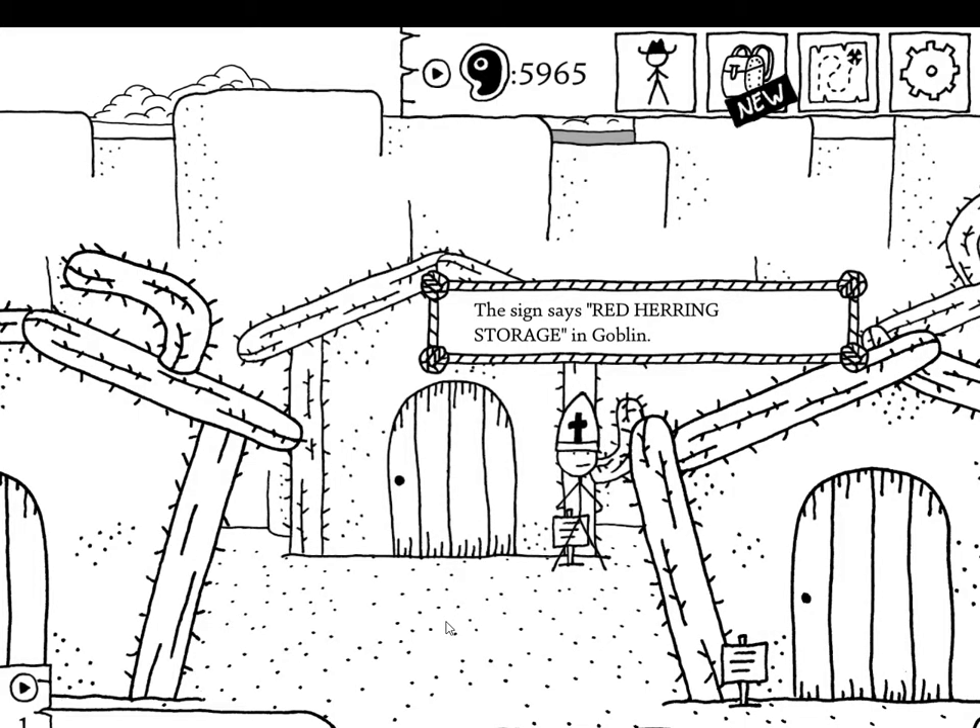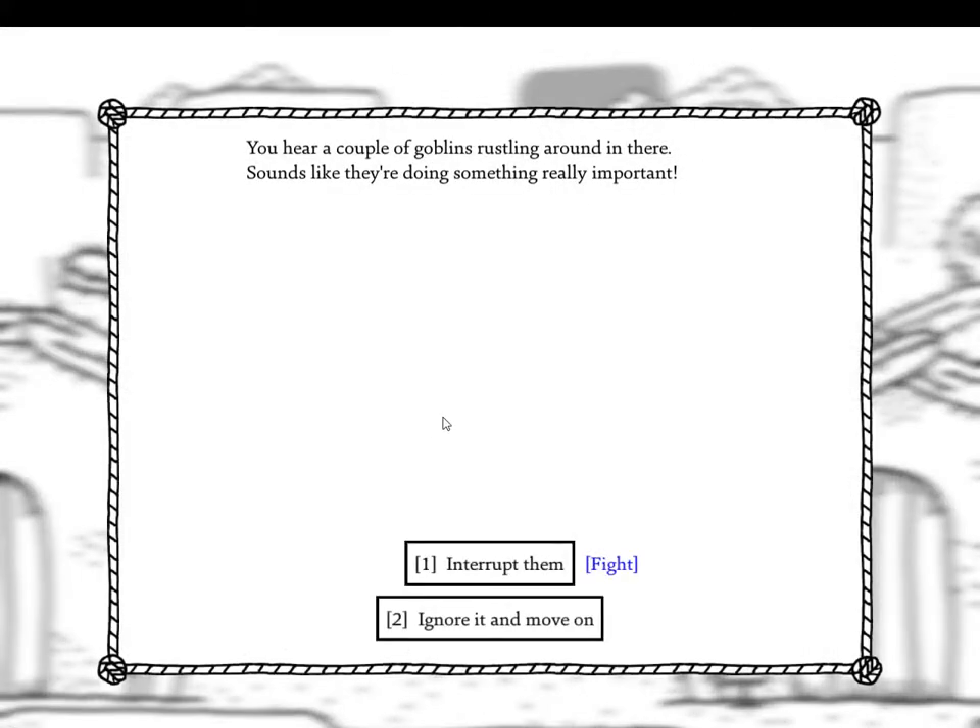Sign says 'Red Herring Storage' — this is probably a joke but we're going to look anyway. Here are a couple of goblins rustling around in there, sounds like they're doing something really important. Oh ho ho ho — I get where this is going.